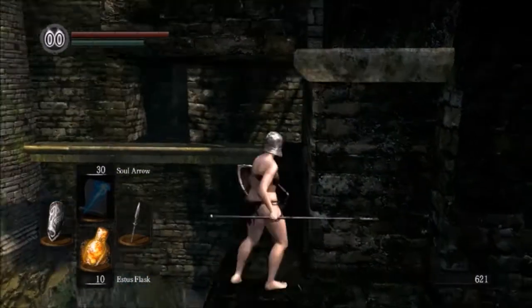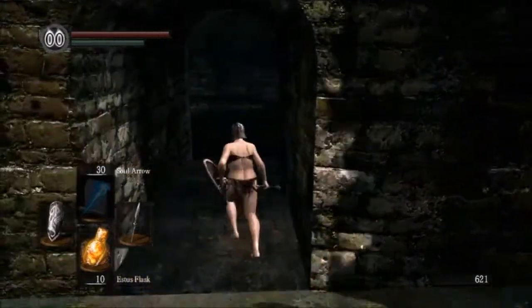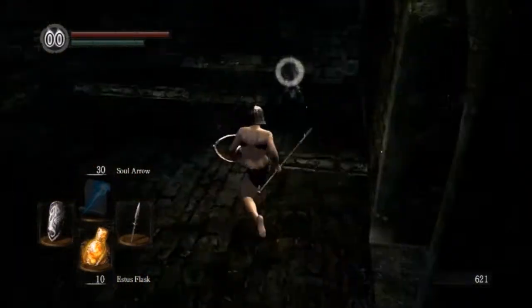The one downside to knocking things off cliffs is that sometimes things drop items, and if it drops an item and you knock it off a cliff, well, no item for you.